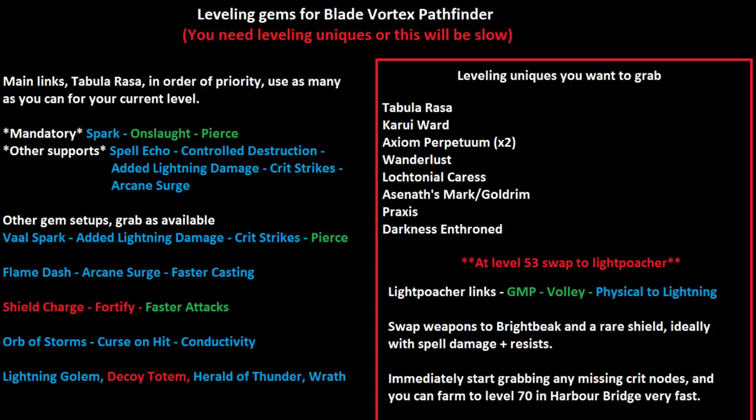You're also going to have a Vaal Spark for some extra clearing and bursting bosses. Early on you're using Flame Dash for mobility. Around Act 6 I'll usually drop one of my unique weapons — Axiom — for a shield to start Shield Charging, which helps speed and the Fortify helps defensively. You want Orb of Storms for bosses to Curse on Hit and for a little boost to damage. For uniques: Tabula, Karui Ward — pretty much everything is really cheap. Darkness Enthroned is still a few chaos. You're only doing the Spark stuff until level 53 — as soon as you hit 53, you're putting on a Light Poacher. It's OP — put it on.